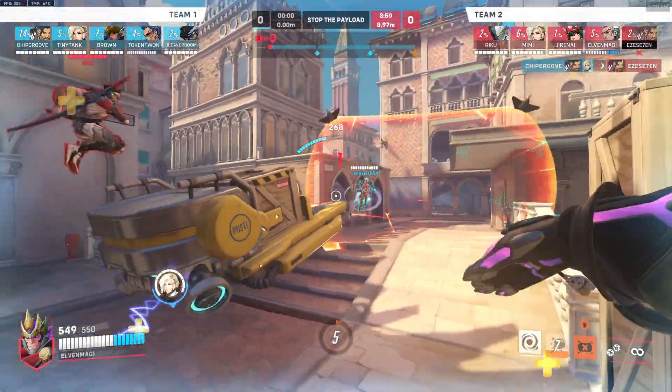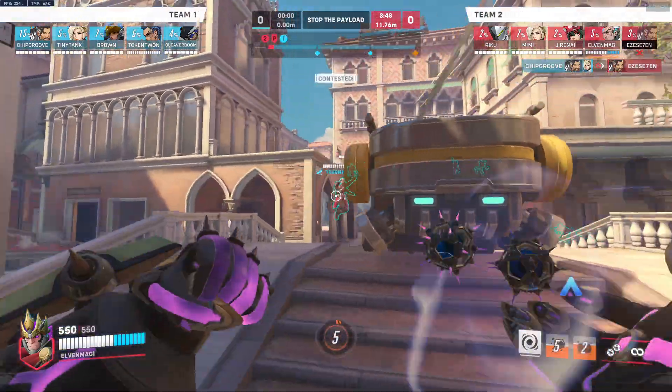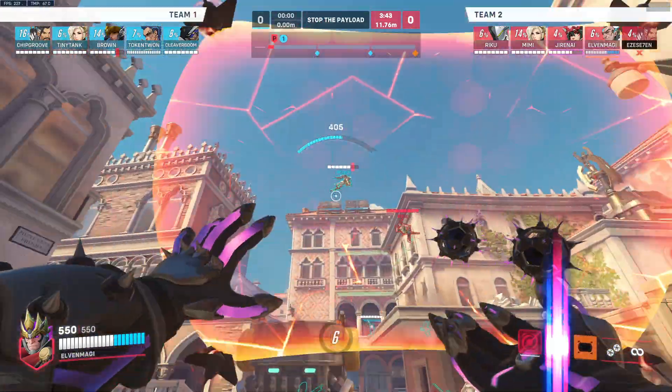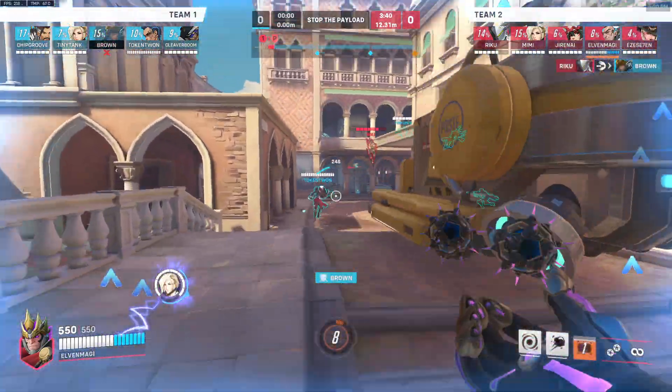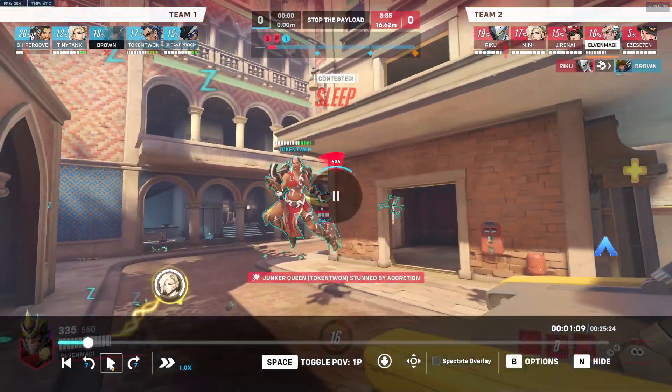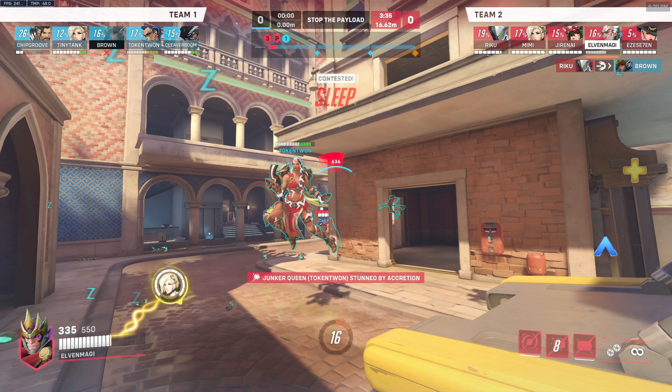It sucks that your Hanzo dies. That's okay — we could be recalling our shield a little bit sooner. I really want us to think about our shield as a kind of burst damage mitigation: we cast it out, it takes a burst of damage, and we recall it back really quickly. It's just like, in this moment, this is where I need to block the damage, and then you call it back, so that way you can start recharging even faster.